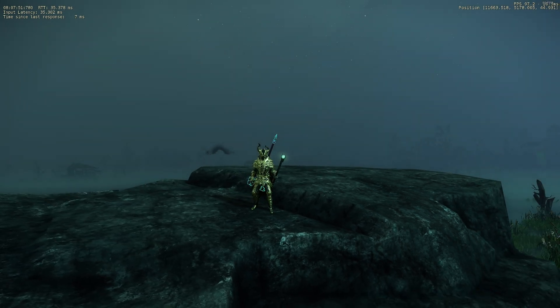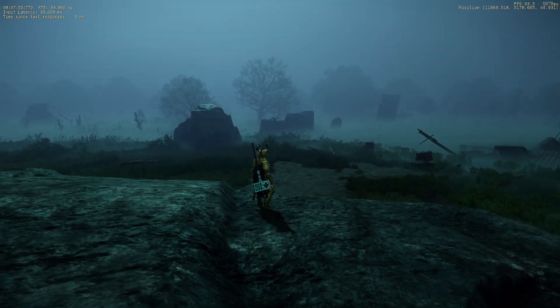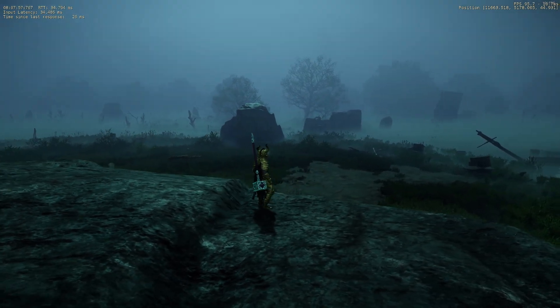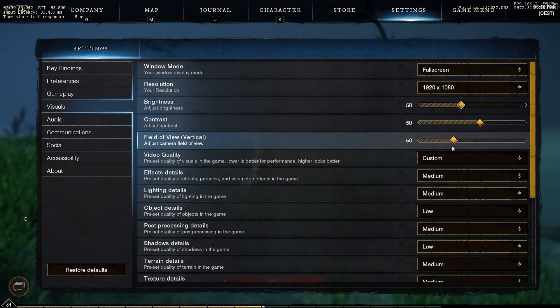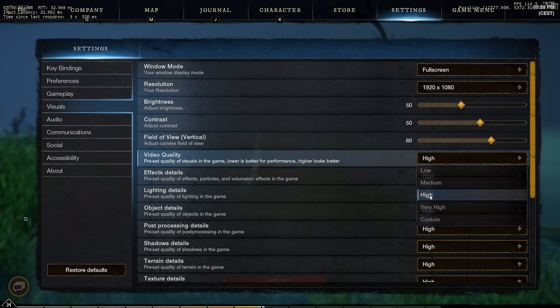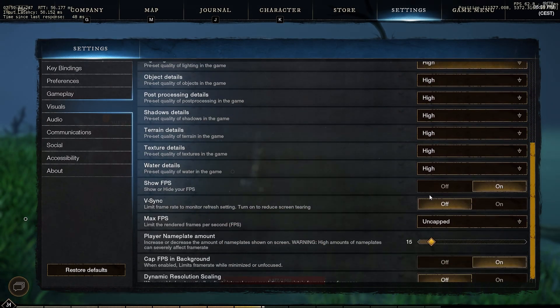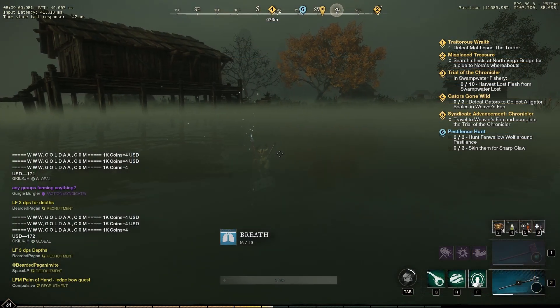Hey everyone, and welcome to New World on the Shield TV Pro. This is running GeForce Now with the AI upscaling, so we're getting 4K upscaled from 1080p using the high settings, and it's looking extremely good. I've upped the field of view from 50 to 60 and changed from custom settings onto high. Also got show FPS and VSync off, with no cap on max frames per second.